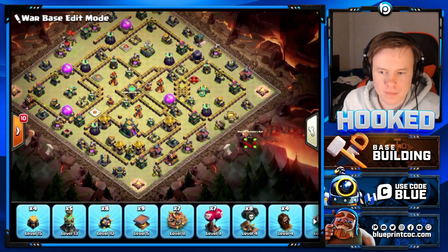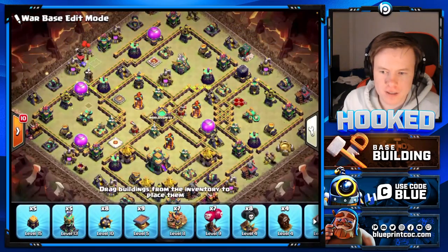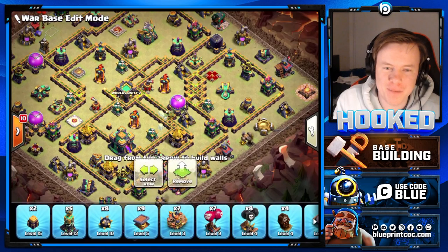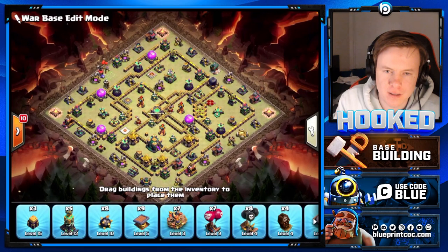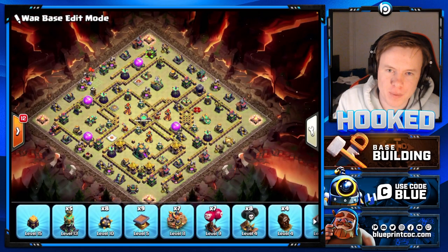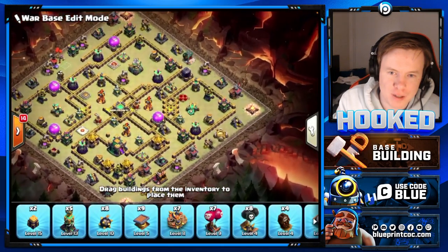We're pretty much done with the layout. Sitting here thinking how I'd hit this with queen charge lalo - queen from 12 to 11 and charge that multi compartment at 10:30. I don't know if I'd go from the top or nine o'clock, but if you can wall break that CC and get the queen into that multi, I think you can get everything.